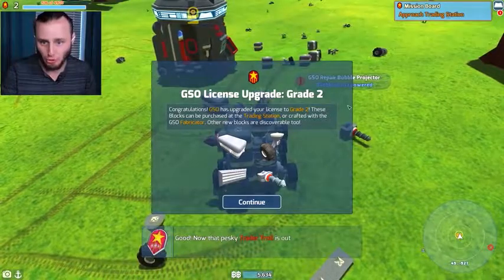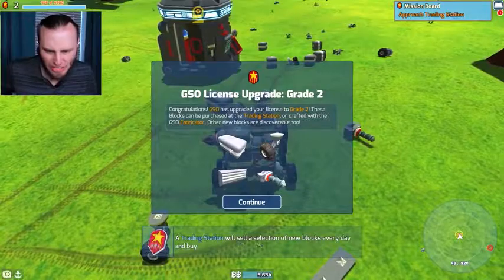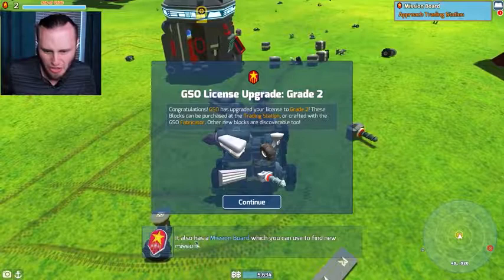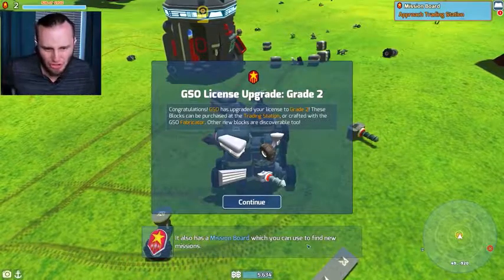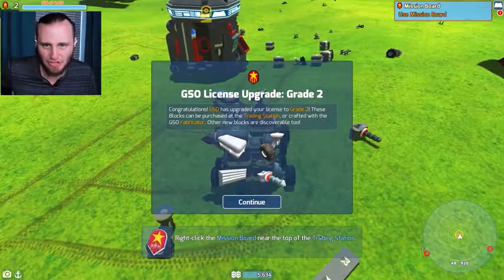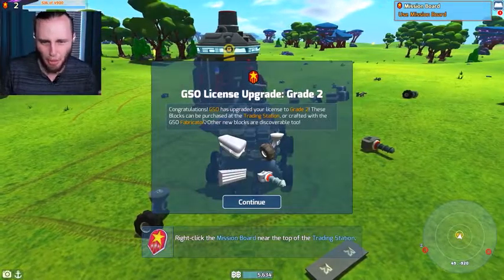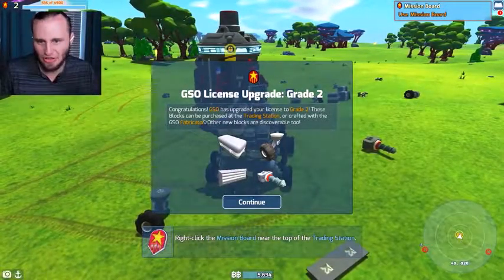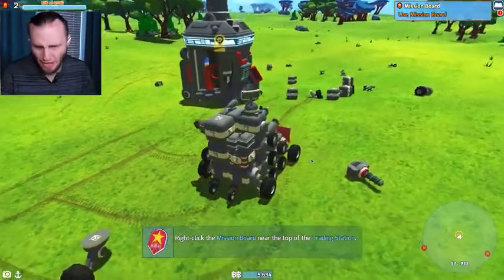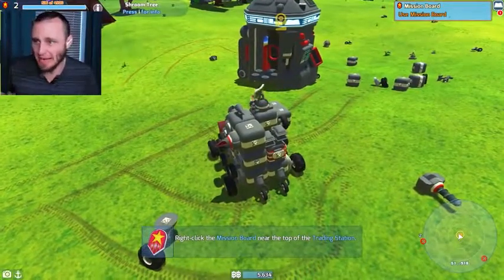GSO license upgrade grade 2 — congratulations! Now that pesky Trader Troll is dealt with. A trading station will sell a selection of new blocks every day and buy any unwanted resource block. It also has a mission board which you can use to find new missions. Right-click the mission board near the top of the trading station. Congratulations — GSO has upgraded your license to grade 2. These blocks can be purchased at the trading station or crafted with the GSO fabricator. Oh, I remember the fabricator. I hit level 2 — that's my GSO experience and I'm level 2 now.